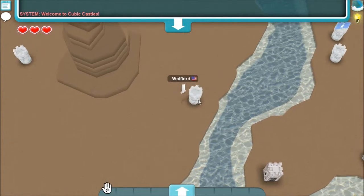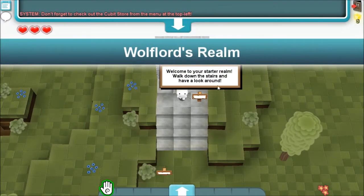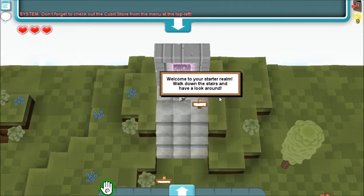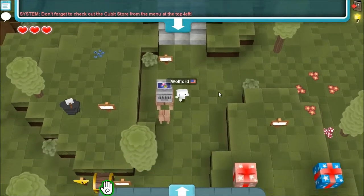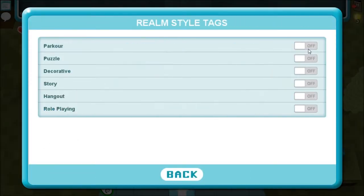How do you jump in? Oh, you actually jump in. Wolf Lord's Realm — welcome to your starter realm. Walk down the stairs and have a look around. What's this? Realm setup, realm info. Parkour, puzzle, decorative — let's put story, hangout, roleplaying, puzzle — let's just turn everything on.